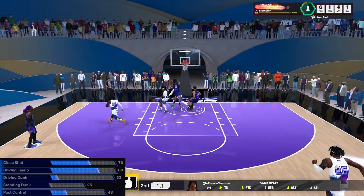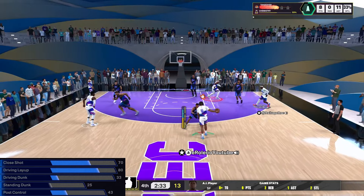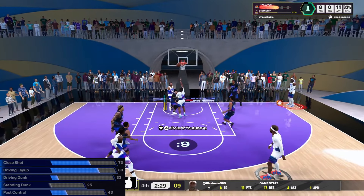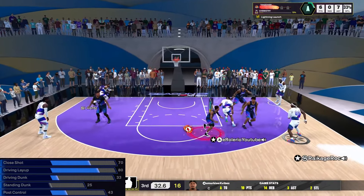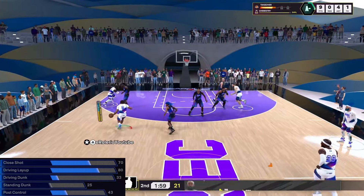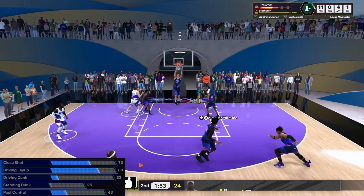Trey Young has always had really good animations for smaller guards. His floater is just so magical in this game, it looks so beautiful. I'd be laying people up — as long as you don't take stupid contested layups. Even contested layups you can still make because this build has some strength to him — 225 for a six-four point guard, that's on the heavier side. So you can definitely lay someone up if you're going against a six-one point guard.